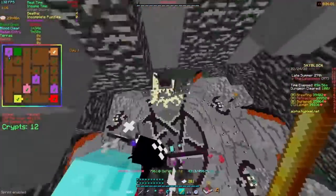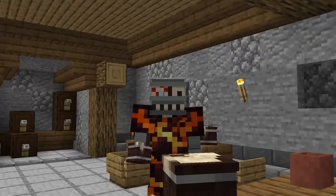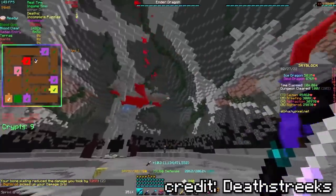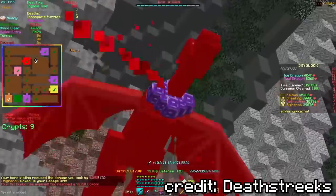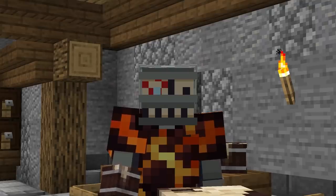After defeating Necron, you enter the fifth phase of the boss fight against the Wither King and his dragons. I'm not 100% sure how this works, but I believe you have to kill the dragons next to their corresponding color statue thingy. I don't know, watch a guide on it if you're interested.